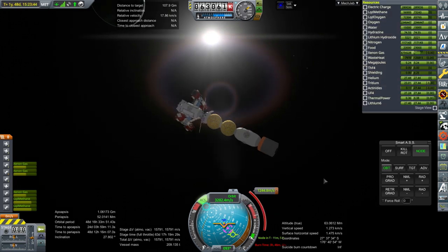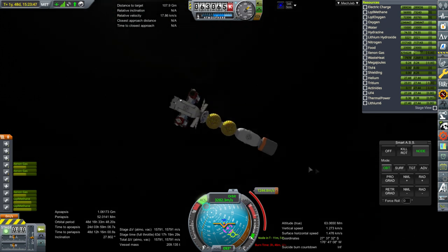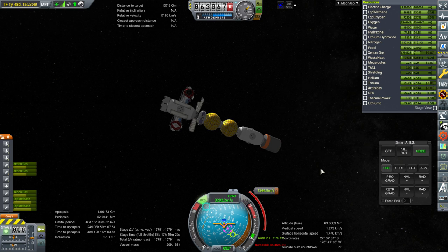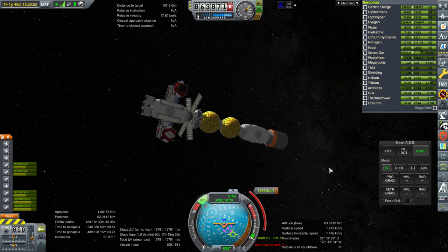Eventually they'll probably not be carrying people — they'll just be carrying cargo. Then people will go on nuclear-powered stuff, NTR or something like that. So we'll see. Right now I'll basically only have two ion ships because I can't handle more than that during any given window, unless I figure out some way.